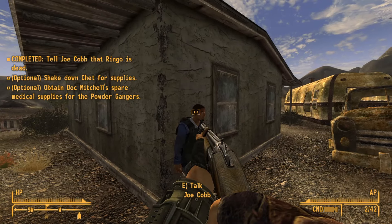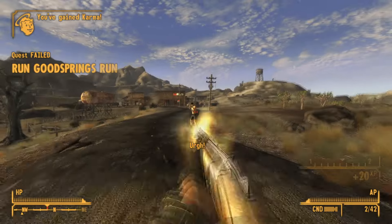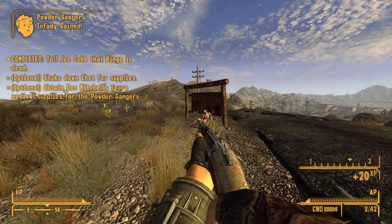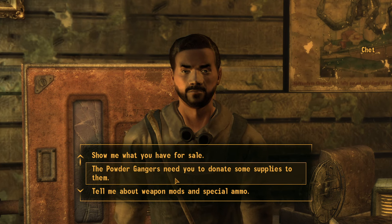Doing so will bug the quest out. Head over to the general store and ask Chet to donate some supplies. You will need a skill of 25 in either Speech or Barter to achieve this.